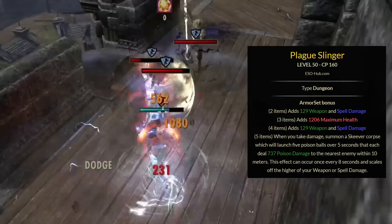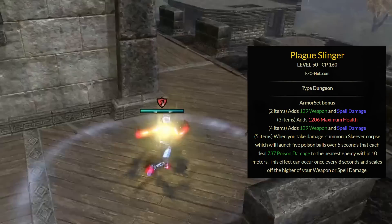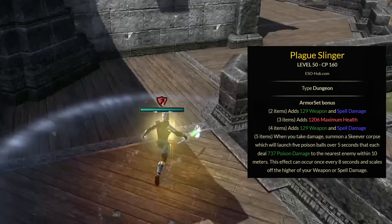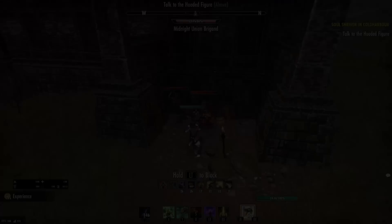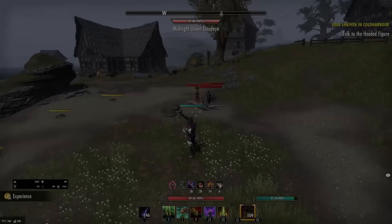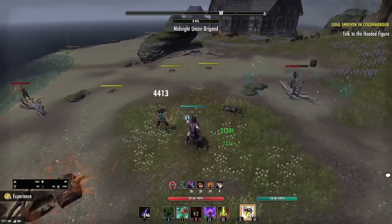For the next set, we have Plague Slinger. This gives you a 2-piece of weapon and spell damage, a 3-piece of maximum health, a 4-piece of weapon and spell damage, and the 5-piece: when you take damage, you summon a Skeever Corpse which will launch 5 poison balls over 5 seconds that deal poison damage to the nearest enemy within 10 meters. This effect can occur once every 8 seconds and scales off the higher of your weapon or spell damage. Now Plague Slinger is actually one of the most unique item sets in the game. The AoE range on this set is not perfect, but it provides you with quite a bit of damage if the enemy remains close enough. The reason why this set is even in this video is because it is one of the best defensive back bar proc sets in the entire game.